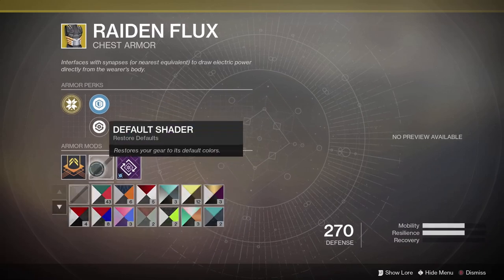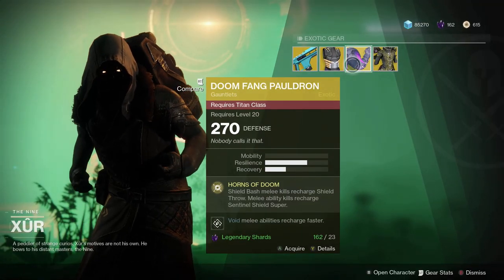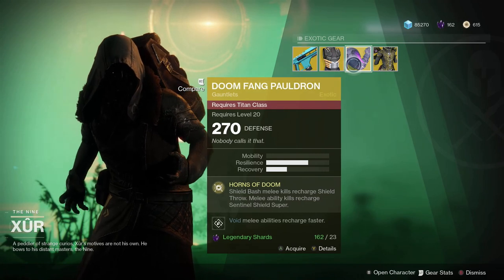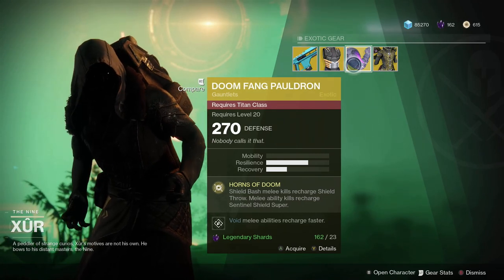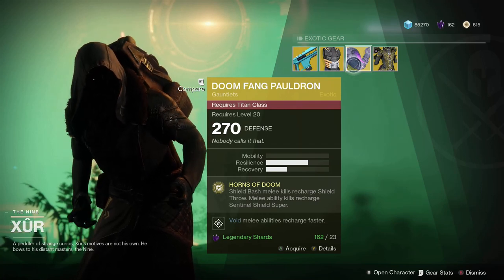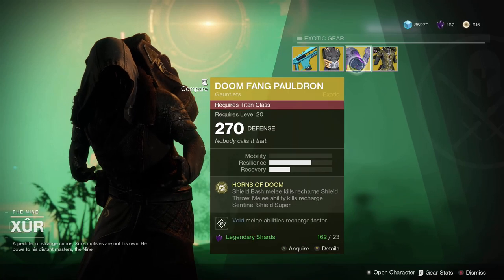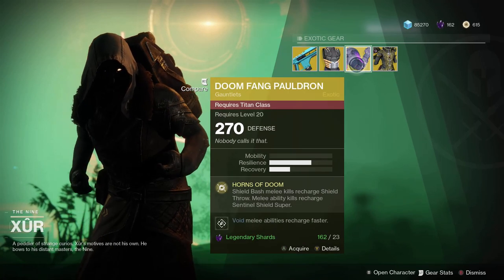You also have Doom Fang Pauldron for the titan — the gauntlet says shield bash melee kills recharge shield throw, and melee ability kills recharge Sentinel Shield super. So it's essentially the titan version of what we were just talking about with the chest armor.